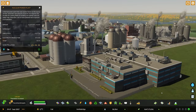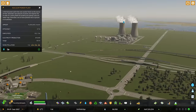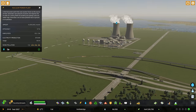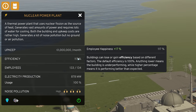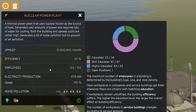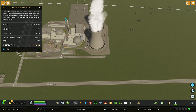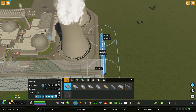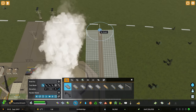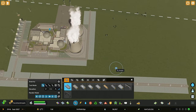Everybody's happy — excellent. So 878 megawatts — it has gone up because our efficiency has gone up. All the employees have already moved over here, fantastic. We'll do a little bit of detailing as we go along, adding parking and all sorts of things like that when we get there. Very good — I'm going to leave this space down here for now.